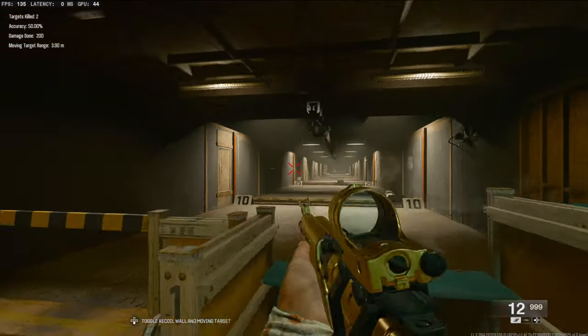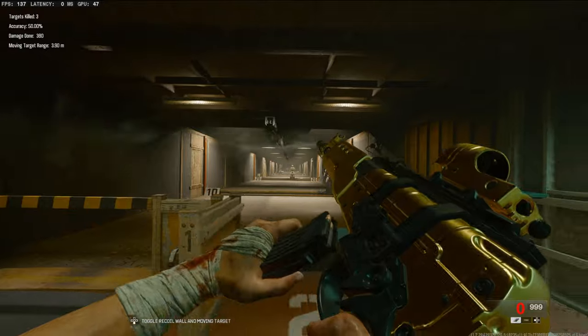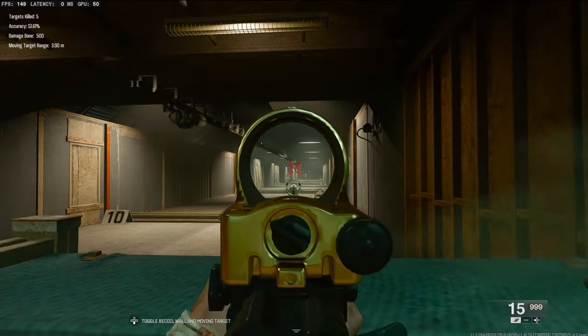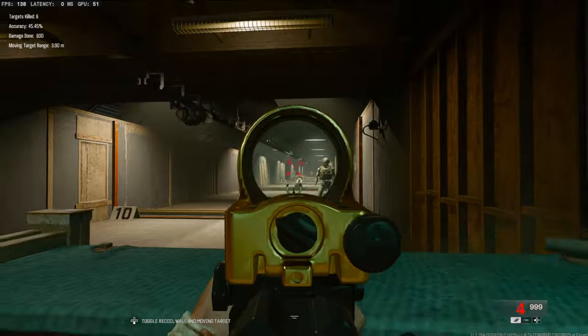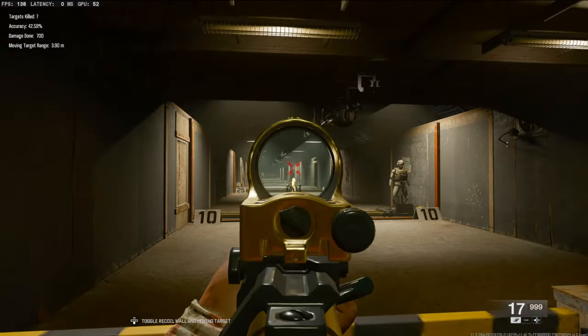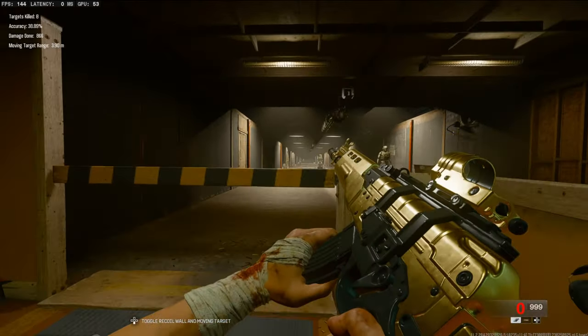In today's video, we're going to be checking out the Rapid Fire AEK-973 class here in Black Ops 6. I may be a little late to the party, but I actually didn't know throwing on Rapid Fire made a burst rifle almost into a fully automatic. After throwing on this attachment, I fully believe this may be the most broken thing in this game.